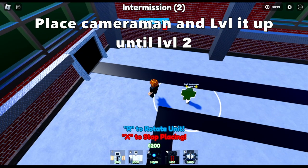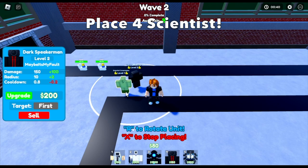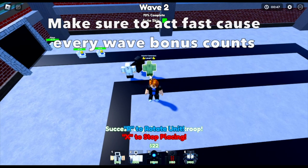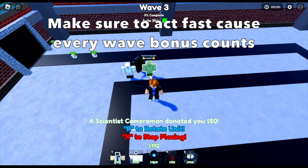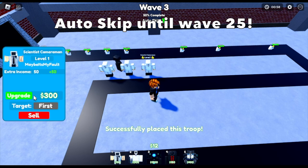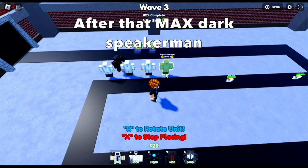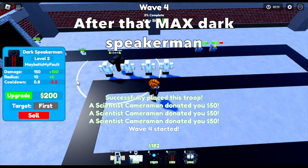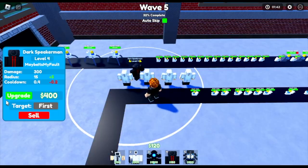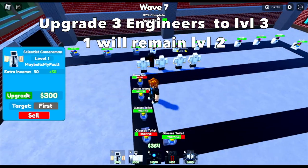First, place the cameraman and level it up to level 2 — the dark speaker cameraman. Next, place 4 scientists at the back. Make sure every second counts, so if you have the money to drop a unit, drop it really fast, because every wave there is a bonus money. You can auto-skip waves until wave 25. After placing 4 scientists, make sure to max level your dark speaker man, because some mobs might pass by your defense.